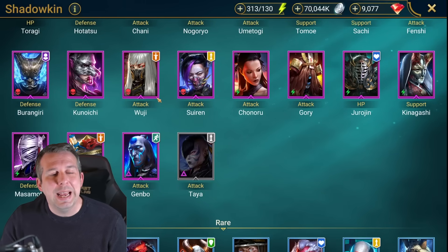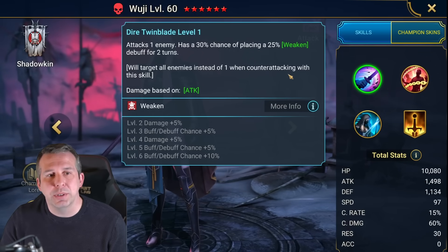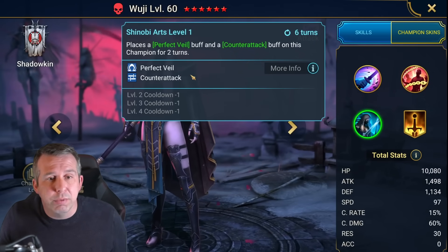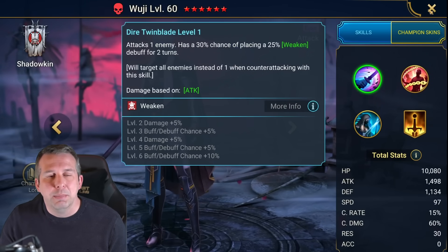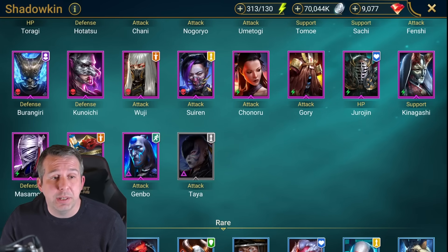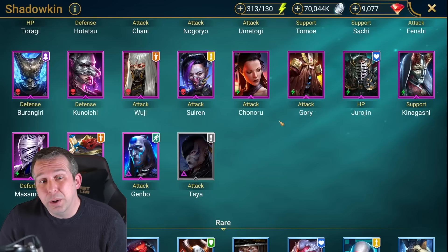Bushi: hard hitting epic, really hard hitting when set up right. Attacks all enemies instead of one when she counter attacks with A1, and she puts counter attack on herself. So she can be the Head of Mischief tank - you need decent resistance on her, but when she counter attacks she smacks with A1. She's extremely squishy with only 10k health so you need good support. Sirin: actually does bring AOE drop defense which is good for the faction, with weaken and poison which would be good for clan boss.